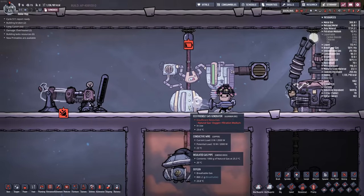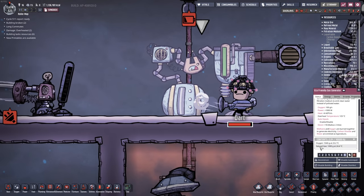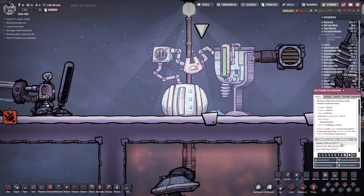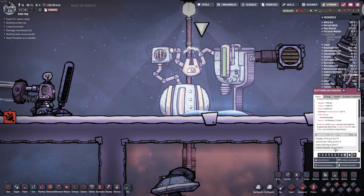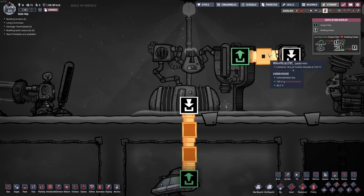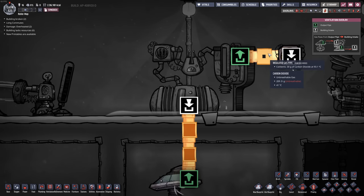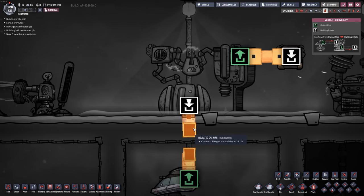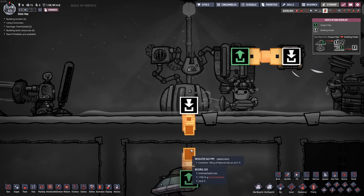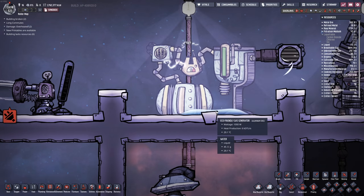Next up is the eco-friendly gas generator. As we can see here, this thing consumes natural gas, a little bit of oxygen, and a slight amount of filtration medium which is sand. Its output is nice clean water. The amount of carbon dioxide moving out is 30 grams per second, and it consumes about 100 grams per second of natural gas, with approximately 28 grams per second of water output.